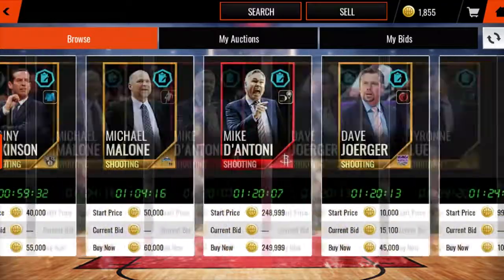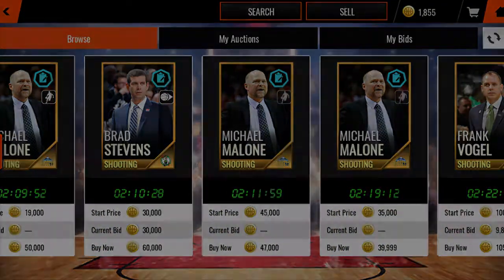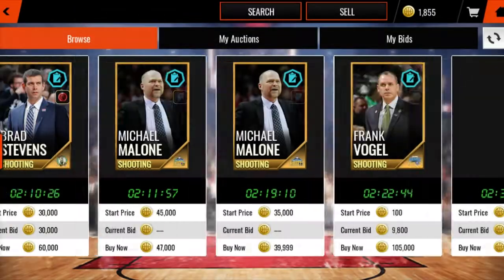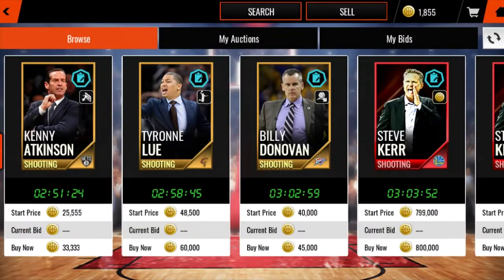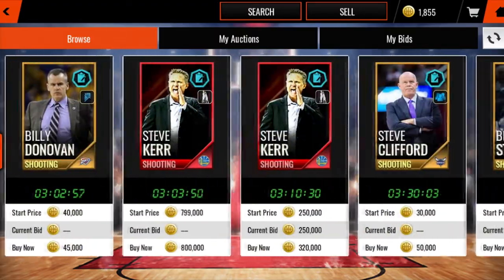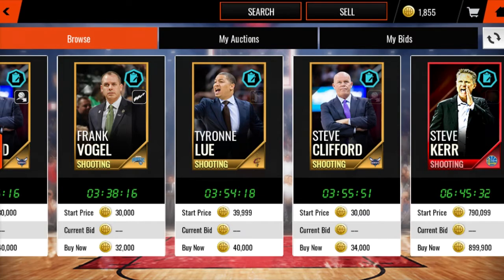You can snipe one of these good coaches and even put it in your team. Some of these coaches go for a lot — Tyronn Lue is going for $60K, and I think Billy Donovan goes for a little more too. You never know what drops, and that's why I like this filter.